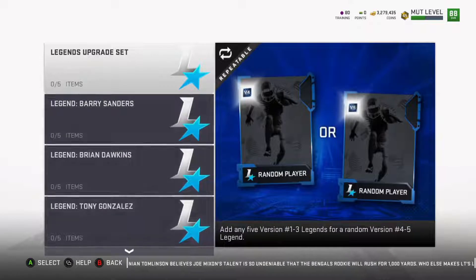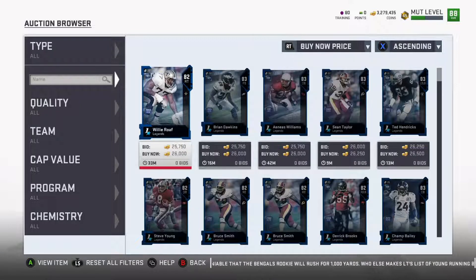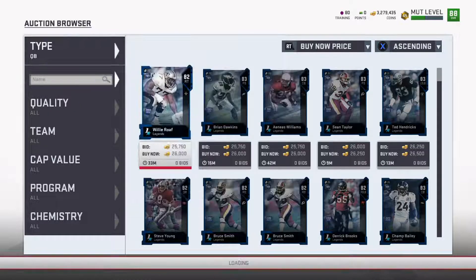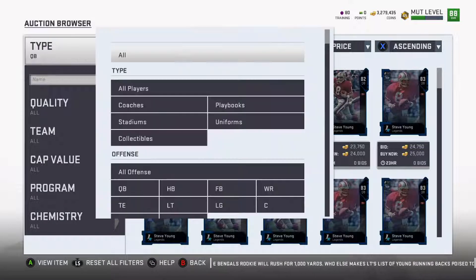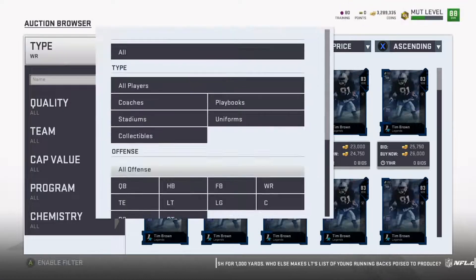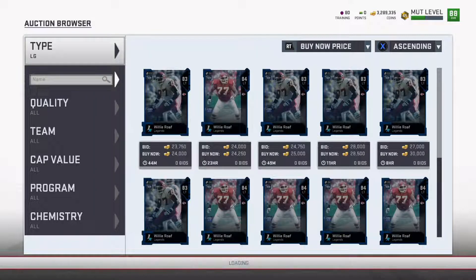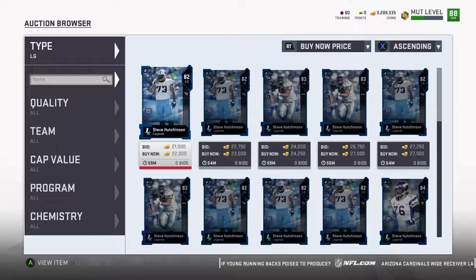That legend set demand is going to drive legend card prices up. These prices are getting a little low right now — they were 30,000 coins when they first came out, now we're sitting around 26,000. We're even finding some at 21,000. Watch these tomorrow — there's going to be an influx of these cards too. If you have coins to spare, buy them at a good value and expect them to go back up to around 28,000-29,000 on Saturday.